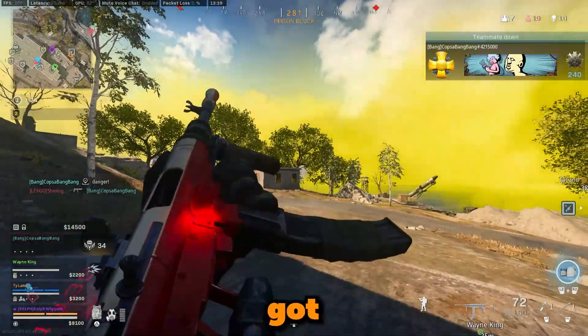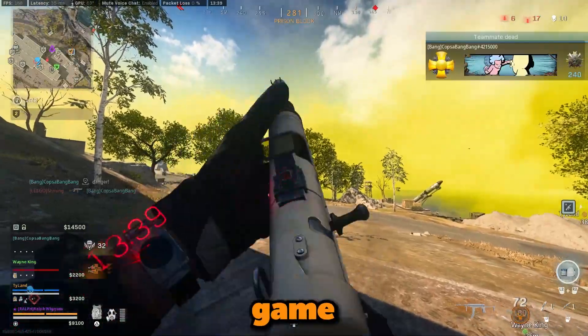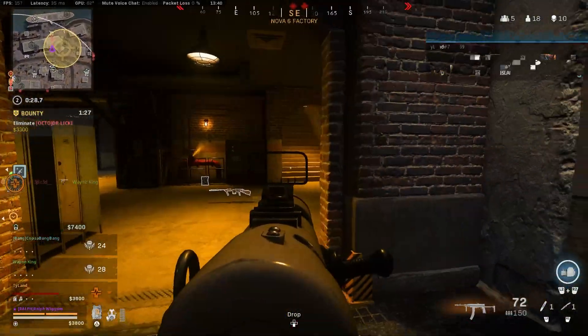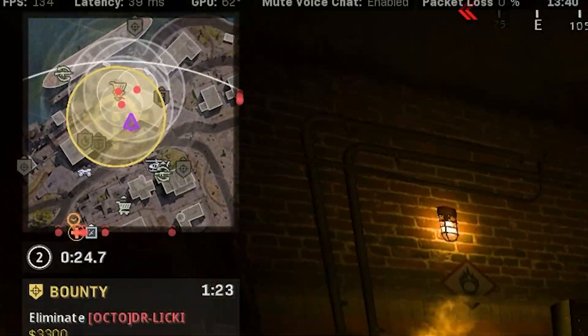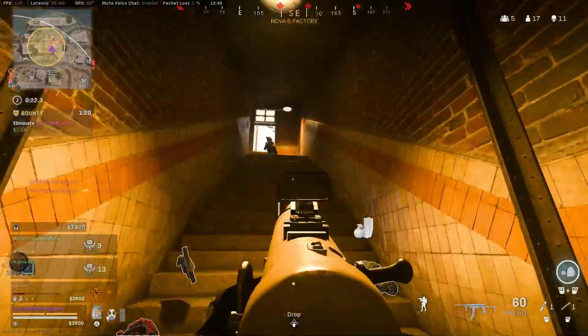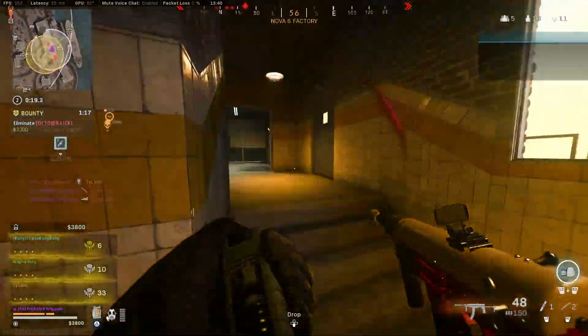Sticking to the close-range meta, we've got one of the best SMGs in the game right now. The Blixen wasn't something that I used very often — it wasn't a gun I jumped straight to, mainly because of it being a Vanguard weapon. I just was not keen on playing Vanguard to rank it up at all.